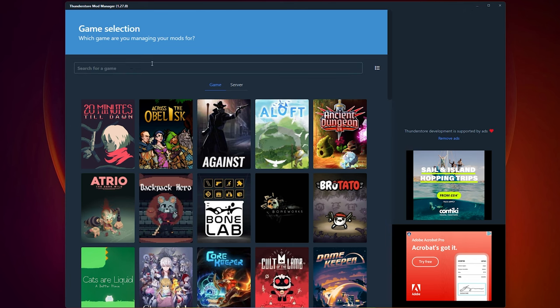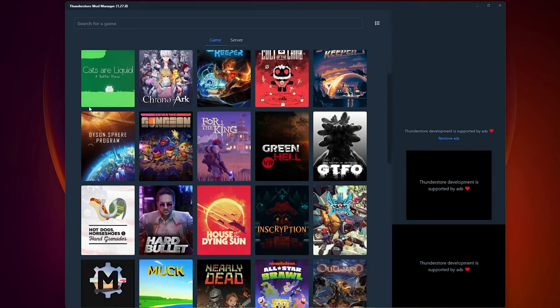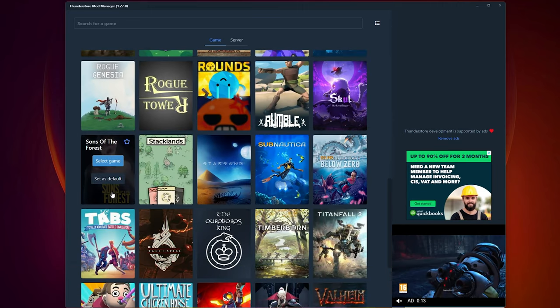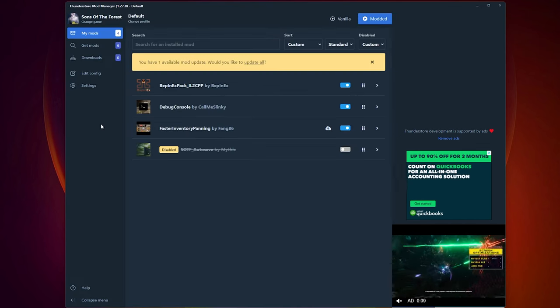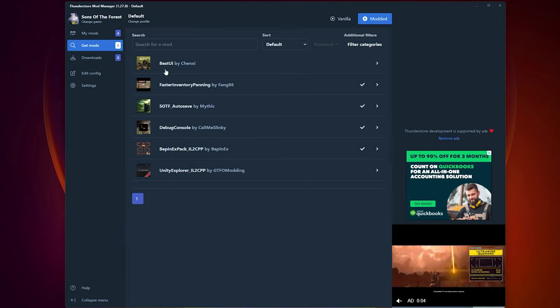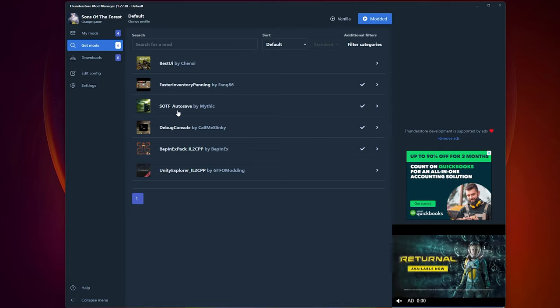The way you actually do this is you want to install a program called Thunderstore Mod Manager. It has so many games on it — you might have used it for something like Valheim. Just scroll down and click Sons of the Forest. Once you click this, select the game, select the profile, and then you can go into the 'Get Mods' tab and basically add the mods you want — things like a better UI, faster inventory panning, or auto save.